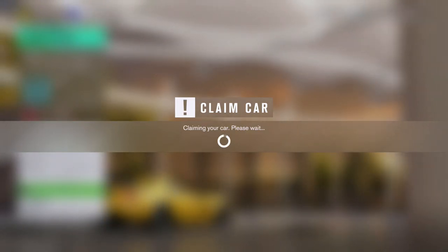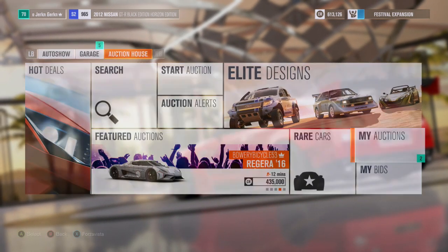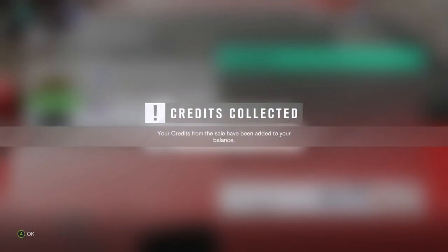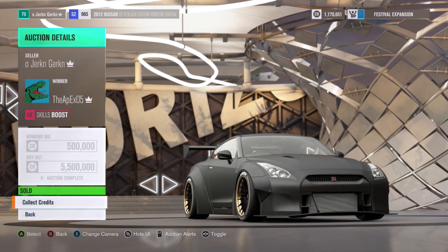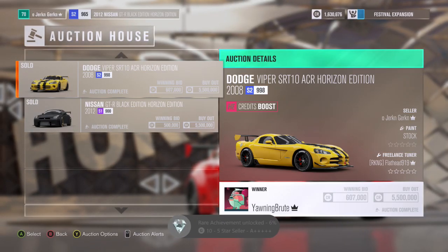The GTR probably took 10 to 15 minutes to buy — backing in, backing out, bidding on ones, losing them, going too high, just knowing when to stop. Eventually you get lucky and pick the cars up for cheaper than what they're worth. For the GTR we made 100,000 profit; take your 10% off and you're left with about 95,000 profit from that one car. Once it's up on the auction house you can go do whatever you want — you don't have to sit on your Xbox for six hours doing 40 laps of the Goliath race.